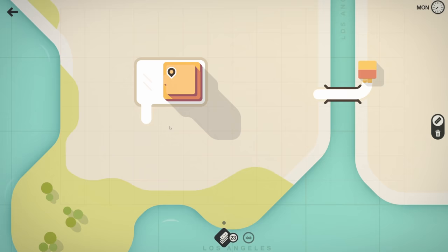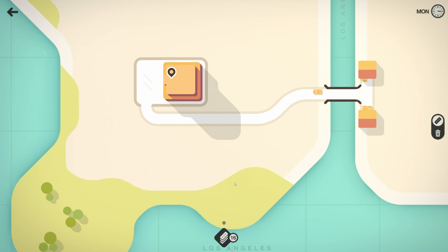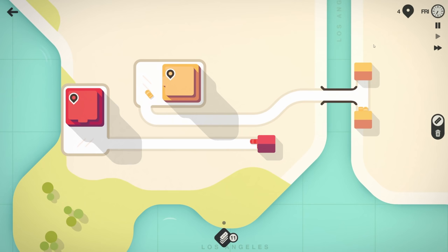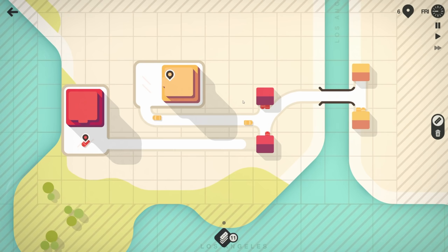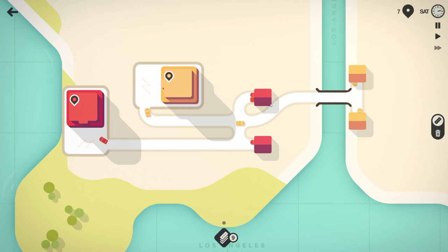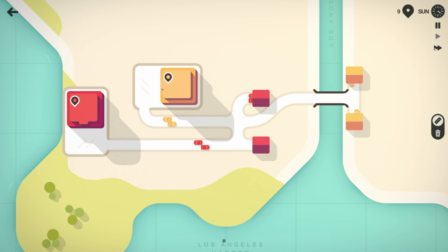Starting up LA — easy enough, though I don't feel like it's gonna stay easy for long. We've got some red houses. Of course this house wants to go across to the other side — and of course another house has to build on the other side of the road.